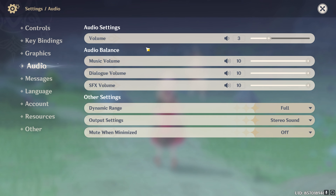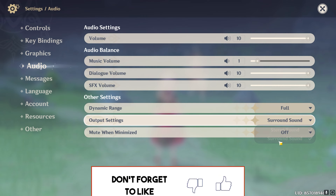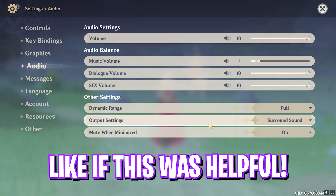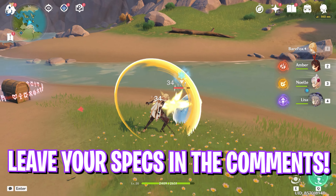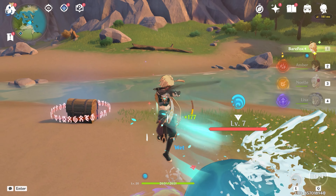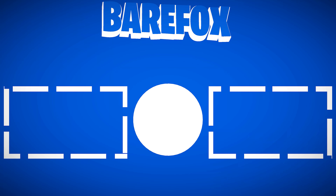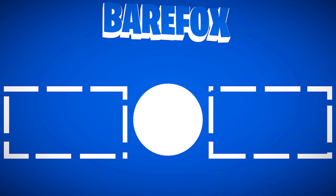For Visual Effects go with Lowest. SFX Quality — this matters the most — set it to Lowest. Environment Detail you can keep at Medium. Anti-aliasing set to FSR2. Volumetric Fog has a really big impact on FPS so set it to Off. Reflections can stay off as well, though turning it on won't affect FPS that much. Motion Blur set to Low, Bloom off, Crowd Density low, Co-op Teammate Effects on, Subsurface Scattering set to Medium, and Anisotropic Filtering set to 1x. Then go to Audio Settings, put your overall volume up high and music volume a bit lower. Dynamic Range set to Full, Output Settings to Stereo or Surround Sound, and Mute When Minimized turned on.